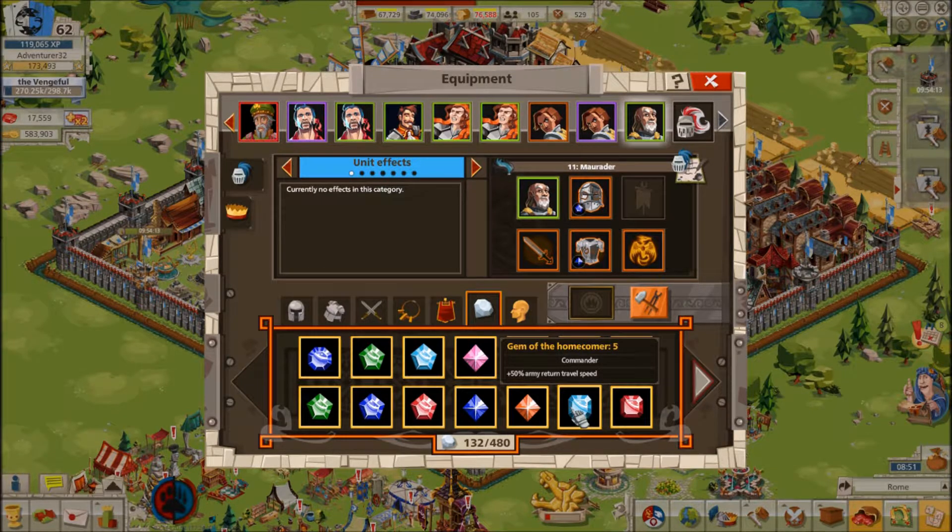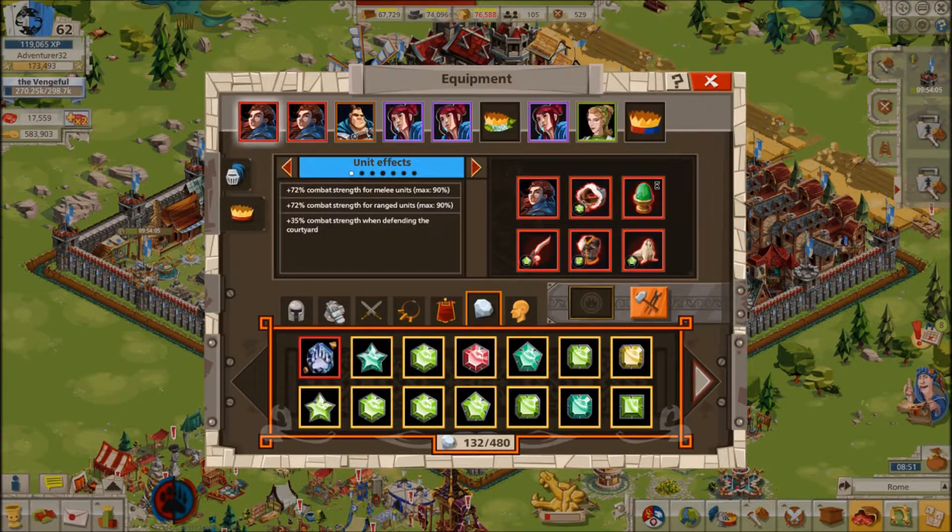Return Speed Gems are almost completely useless, as maps will do the same thing but don't take up a gem slot. For Castellan Gems, like Commander Gems, Courtyard Gems are generally the best gems, as they will be most useful when attacking armies are coming at you and they are large, which is when you will most need them. Wall Space Gems are somewhat useful, as they make you more likely to hold the wall, but are best used on alternate Castellans to better defend against smaller attacks.